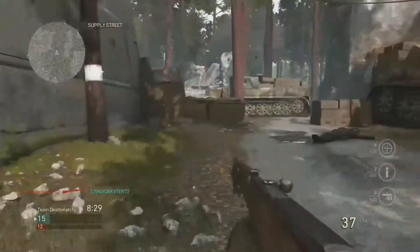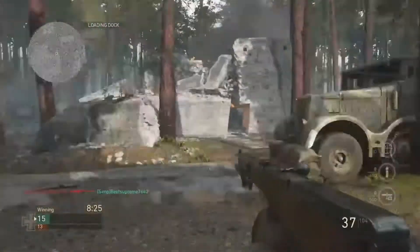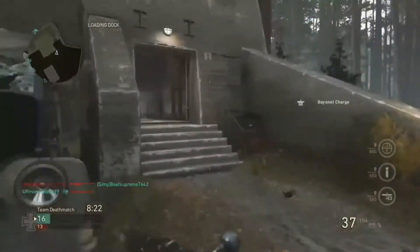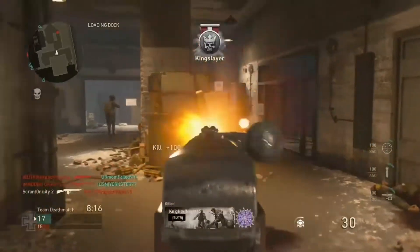How to flank in this sort of map in COD is you need some allies or friends to use them as bait. Baiting the enemy — you need them to distract them while you go behind, and you could get a triple kill.